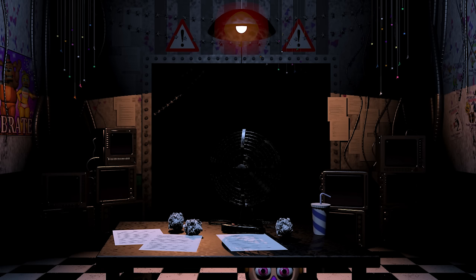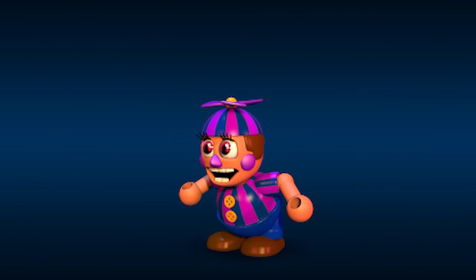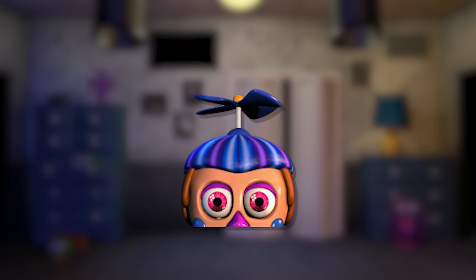JJ has gone through a slight redesign change in every appearance she shows up in. In FNAF 2, her cheeks and propeller are pink. The colors of both then change to purple in FNAF World, then blue by the time we reach Ultimate Custom Night.